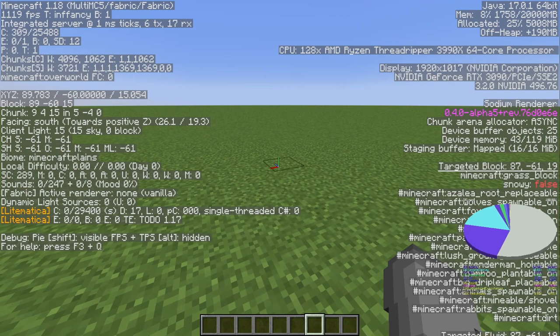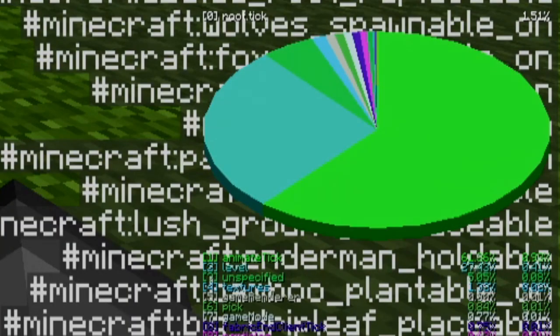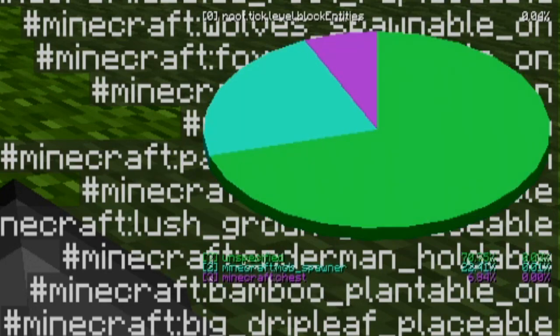If you hold Shift and F3 you get a pie chart on your F3 menu. If you then press the correct number to go to Tick, followed by Level, followed by Block Entities, it shows you all the block entities loaded in your chunks.